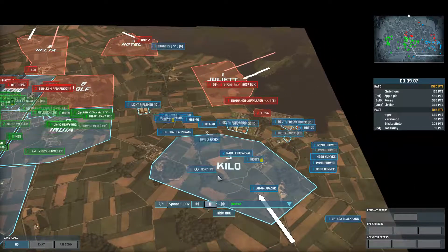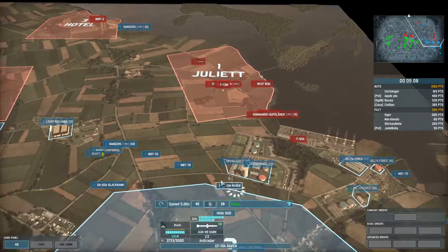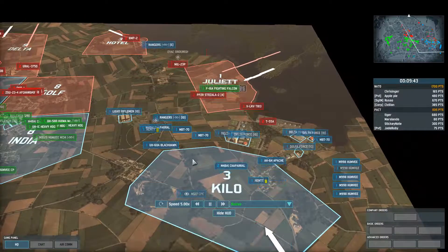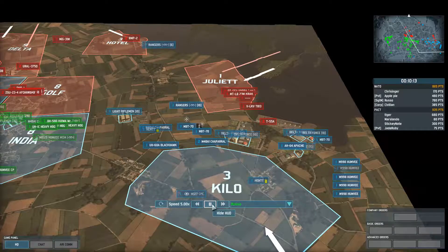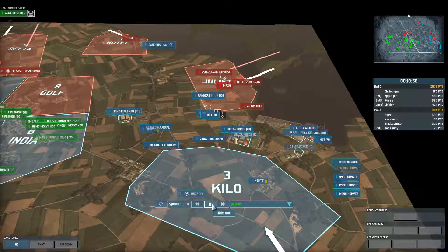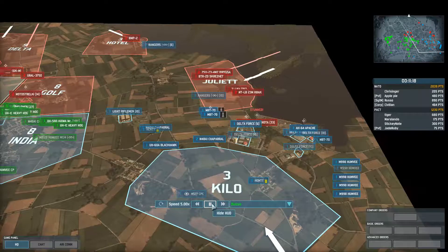I walk up the recon and send in the Raven — it takes down one, two Buks. I continue on with the Rangers and the MBT-70s. They're just going on an excursion; I'm not trying to dominate Juliet with two MBT-70s. I'll push them in until they panic and become possibly disabled, then reverse them out.